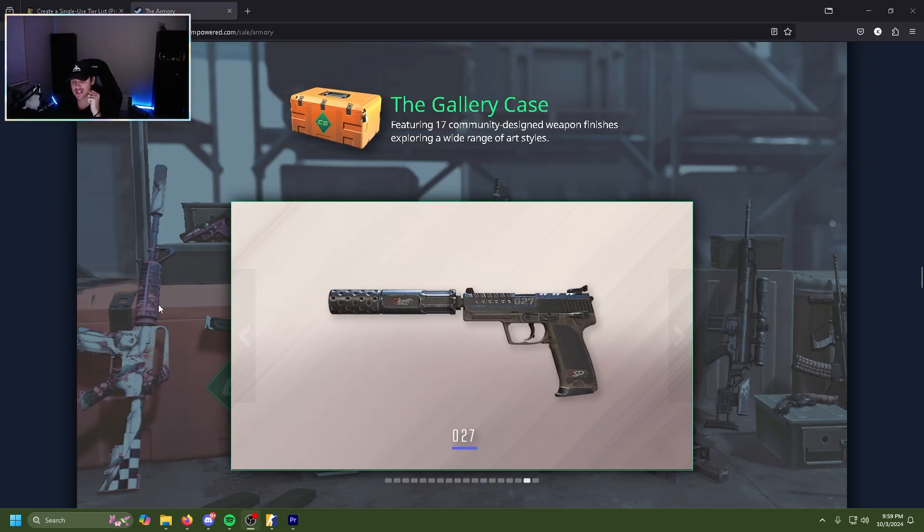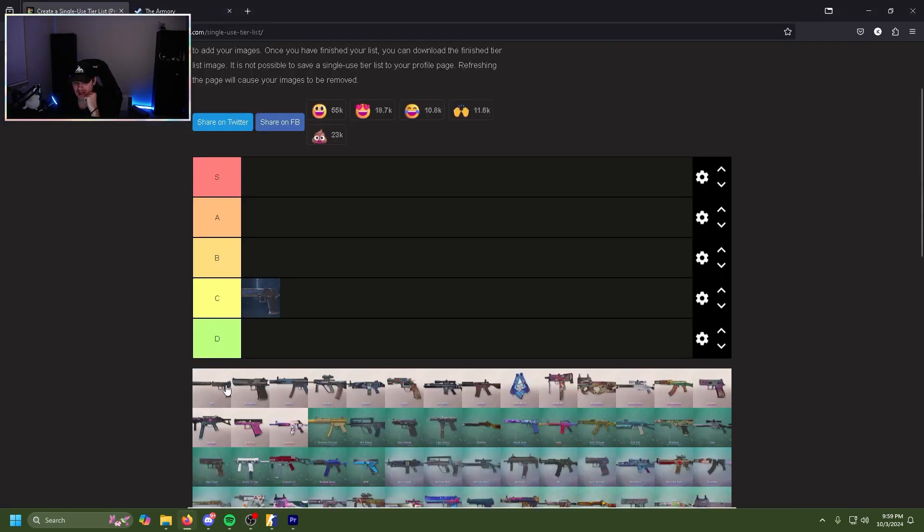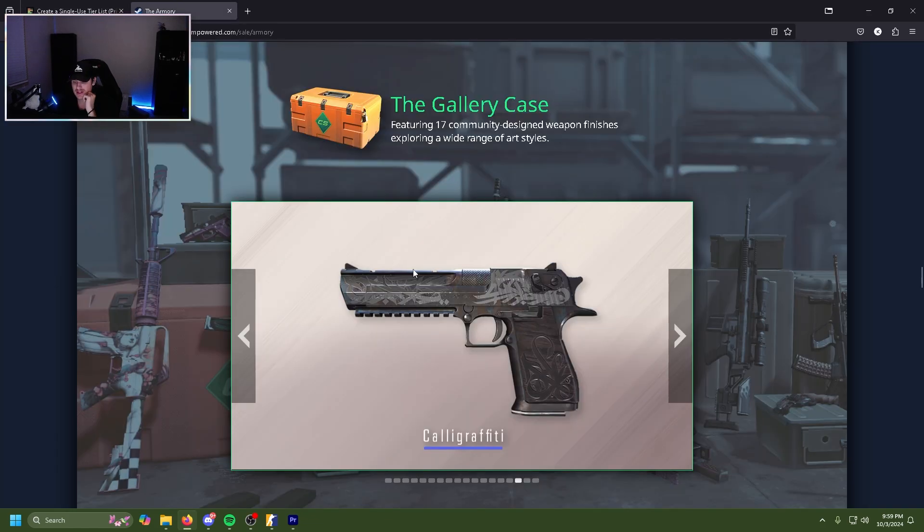First we're gonna be looking at the second case of CS2, the Gallery Case, and the 027 USP-S. It's a blue. The silencer is cool, it's different, it's not your basic copy-and-paste suppressor, but other than that there's not much really to write home about. I will be putting that in D tier.